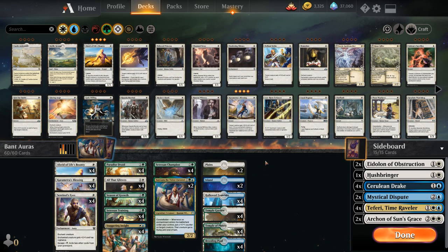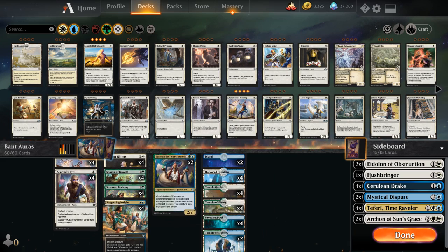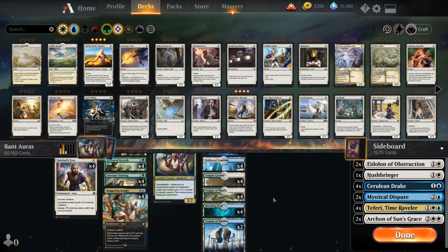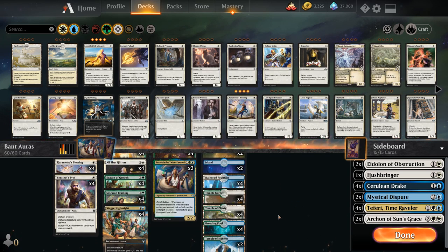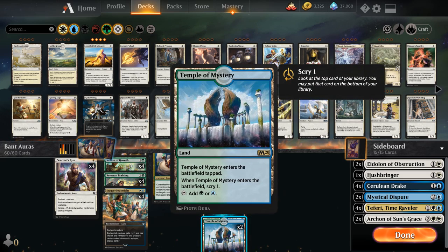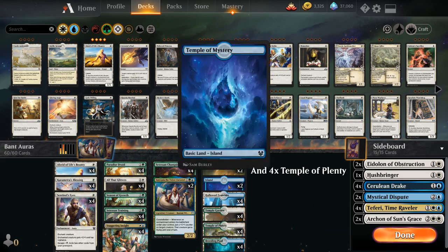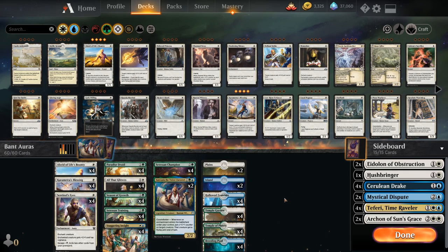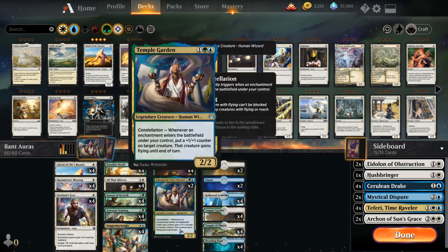Looking at our mana base, we have maybe a little more blue than we need for the main deck, but the reason is our sideboard cards which we want to play early. We've got all the shock lands — Breeding Pool, Temple Garden, Hallowed Fountain — two basic Plains, two basic Islands, and two copies of Temple of Mystery. The downside of playing a third color is taking damage from our own lands, but hopefully Staggering Insight's lifelink makes up for it.